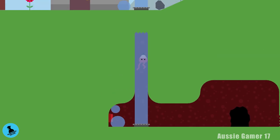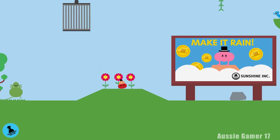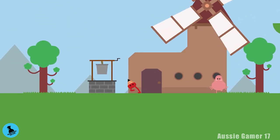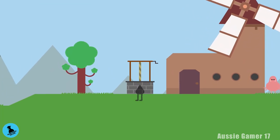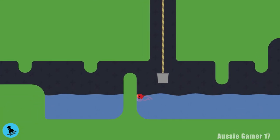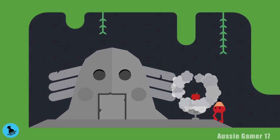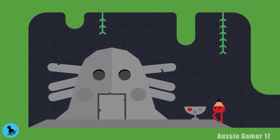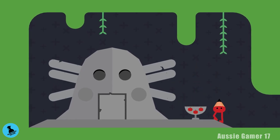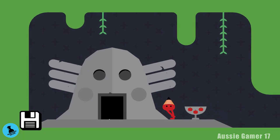Ride the water up and head left toward the windmill to find the well again. This time we can go in — jump inside the bucket and ride it all the way down. We needed the three apples before doing this. Head to the left and we have the three apples to get inside the shrine: one, two, three — in we go.